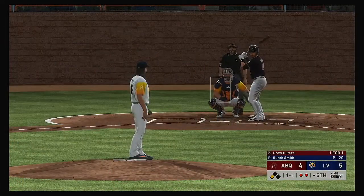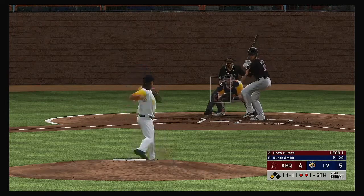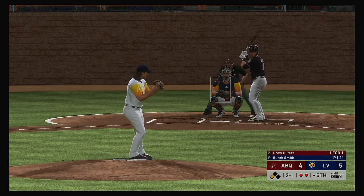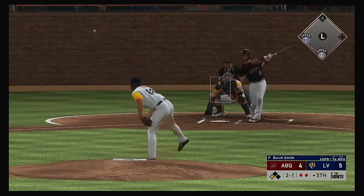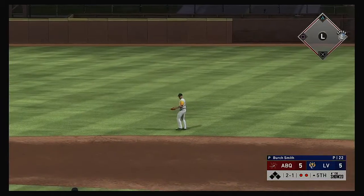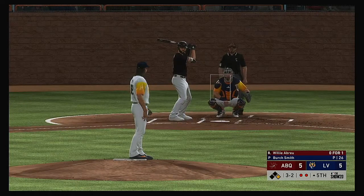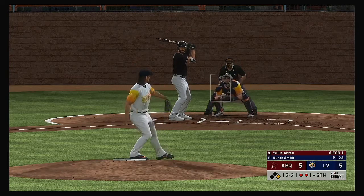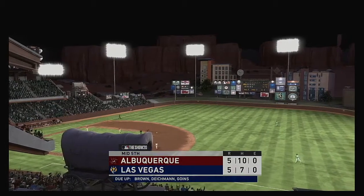He's got a chance to tie this ball game up with that equalizing run just 90 feet away at third. One-and-one, here it is — a fastball but he's able to hold off on it. And it's two-and-one — line to the right side and a base hit, and that'll get the run in from third. Stepping in now, Willie Abreu — and there's the good curveball as he sat down on strikes for the second time tonight.